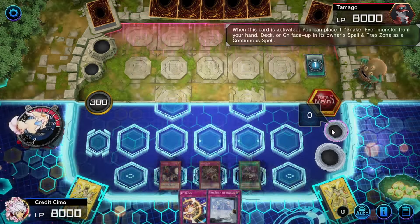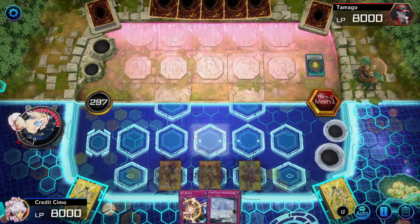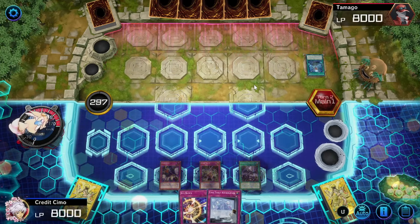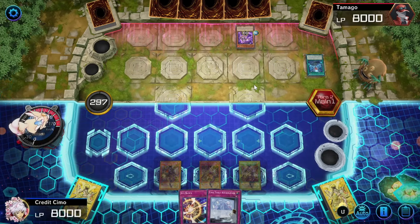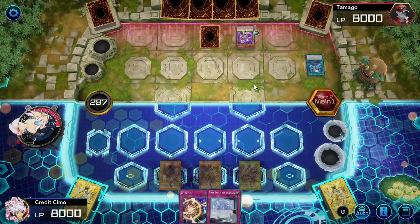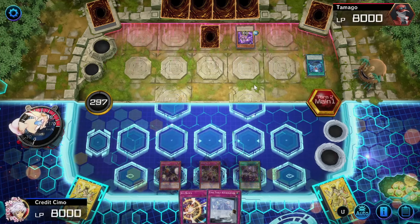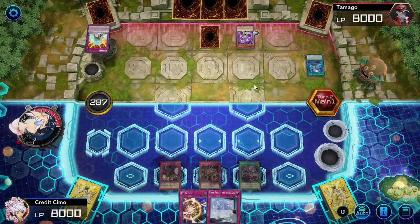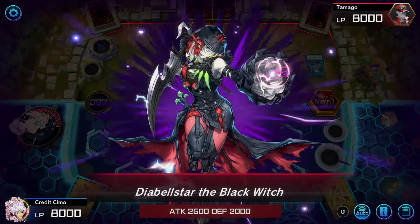So Snake Eye — I just have to wait for them to summon a dark monster and then it's pretty good. Snake Eye is rough, I'm not going to lie. Snake Eye is a tough matchup for anybody — especially a masochist deck that has Brick, it's even worse. This is looking hopeful right now because he's setting stuff in the middle of Main Phase. He's either bad or he bricked. Either way, I don't know why he's summoning this stuff, but he's going to summon the Witch.